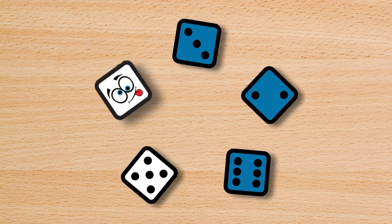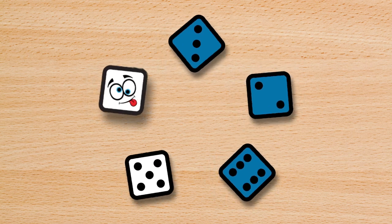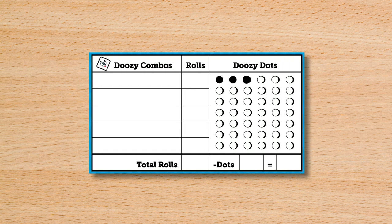On a player's turn, they roll all 5 dice — that's 2 Doozy Dice and 3 Blue Dice. Check to see if you rolled any Doozy Faces. Whenever a Doozy Face is rolled, each player fills in a Doozy Dot on their scorecard.